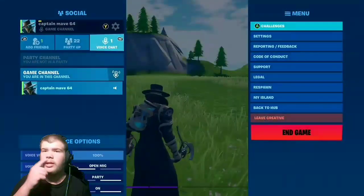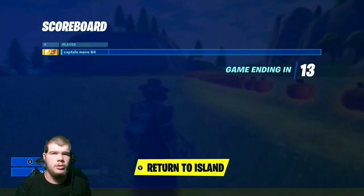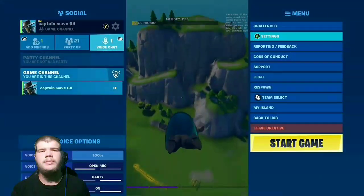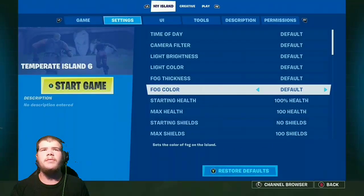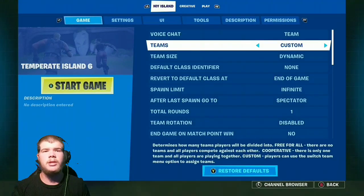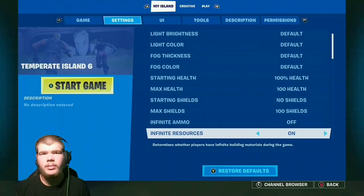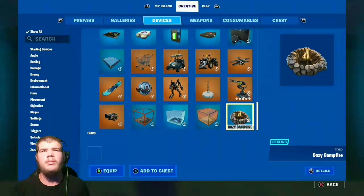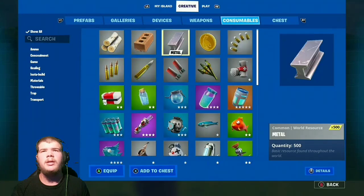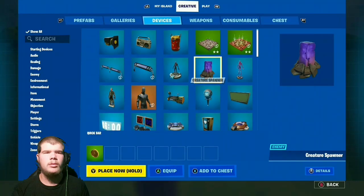Now we're going to do the fiend one, which will be super easy as well. End the game, return to the island, spawn in some spawners, and get yourself a minigun with infinite ammo. Let me turn on infinite ammo real quick — I haven't played creative in a super long time, so bear with me. Let's find the spawners.